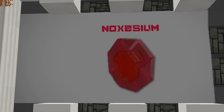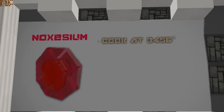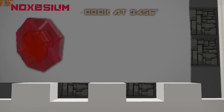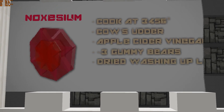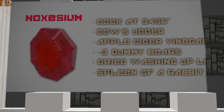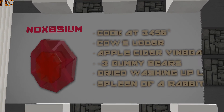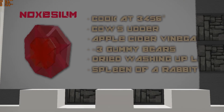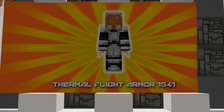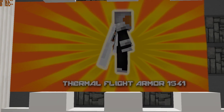Fast forward to about a year ago — we discovered a new type of rock deep down in the earth named Noxizium. That when cooked at a temperature of 3,456 degrees along with a cow butter, apple cider vinegar, a few gummy bears, dried washing up liquid and a spleen of a... In brief, it allowed us to create a new alloy that we managed to translate into a fully fledged metallic wingsuit named the Thermal Flight Armor 1541.